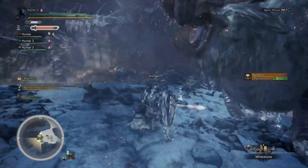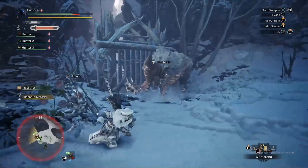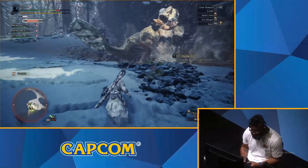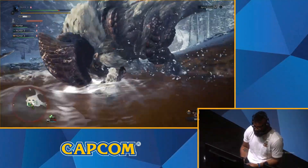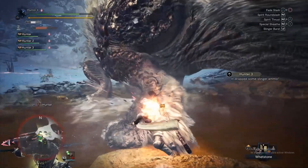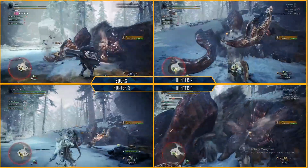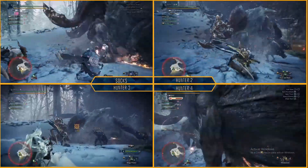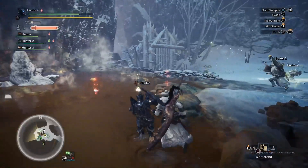There are so many new moves for each weapon that I'm really excited about, especially the longsword. The longsword has a new move — the Iai counter — which allows you to sheath your weapon and at the right moment attack the monster. You can either do additional damage, or use it to build up your spirit gauge, which allows you to get even more damage by building up your spirit meter.